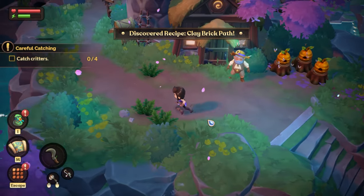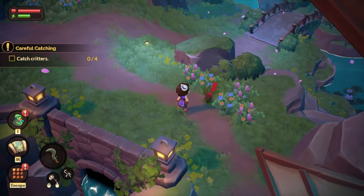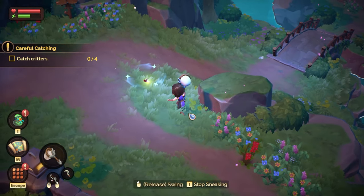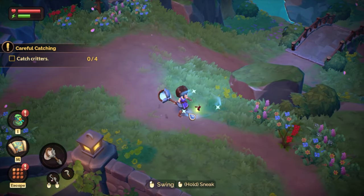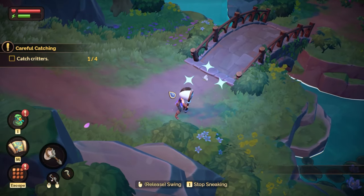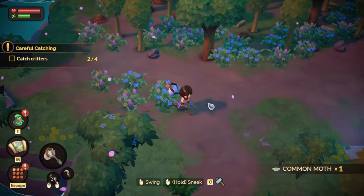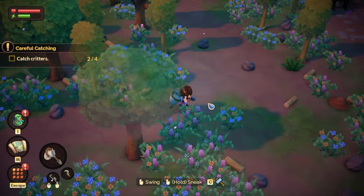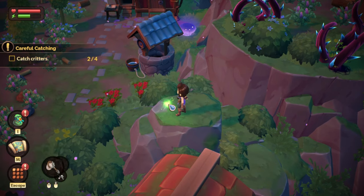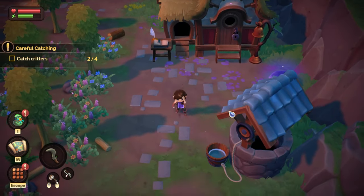A haven for critters — mostly because they outnumber Azorians by a wide margin. I've developed the most gentle, cozy critter net — it's like getting scooped up by a cloud. Cute! Here, I've always got an extra net just in case. Equip your net and swing it to catch a critter. To improve your chances, ready your net and approach the critter slowly. Catch a few critters. Let's hope this is easier than the fishing was. Zero out of four.